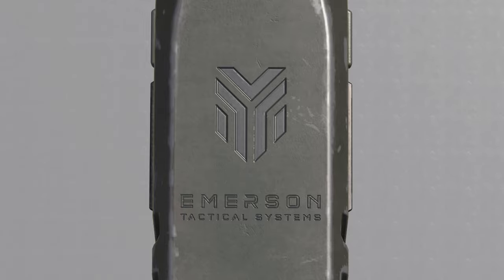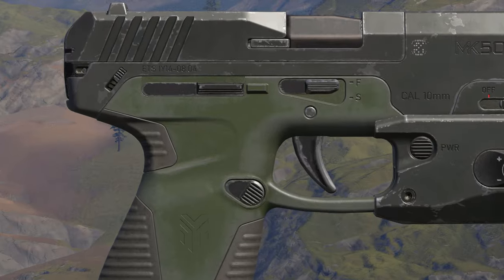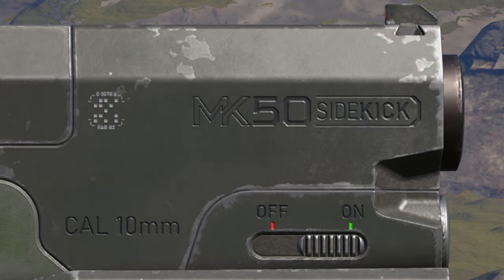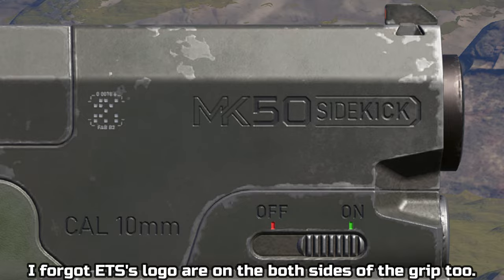Trademarks include ETS's logo on top of the slide, what I assume is a unique serial number below the slide, another ETS stamp located only on the left side, and all the way at the front it says MK-50 Sidekick and Caliber 10mm, which is what the gun fires.